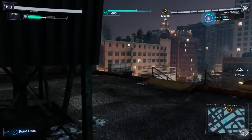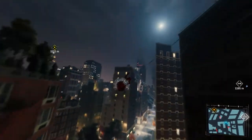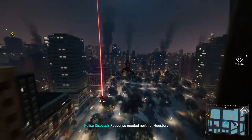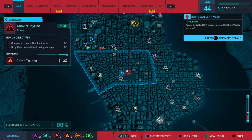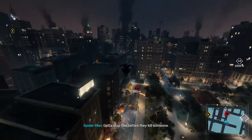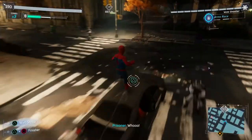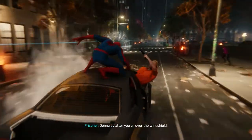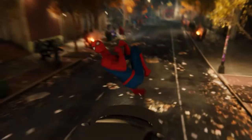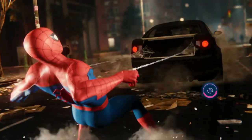We are going to make our way to the base here. Ignore just the random goons unless they're actually a crime. We got a crime within two minutes — stop the crime without taking damage. Yeah, that might not actually work out terribly well for us, but we'll try. Gotta stop this before they kill someone. We'll probably get the two-minute one but we probably won't get the no-taking-damage one. I don't think we have the suit power that lets us be invulnerable to damage yet.